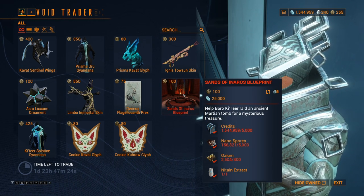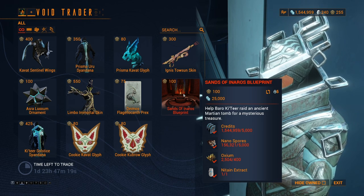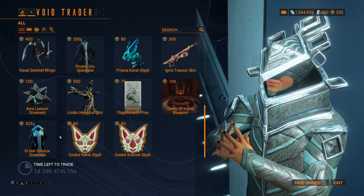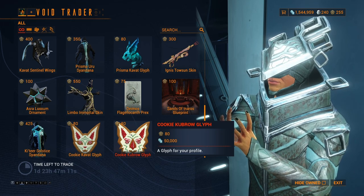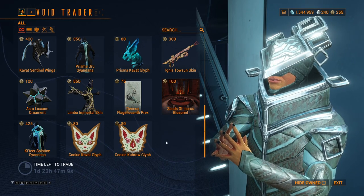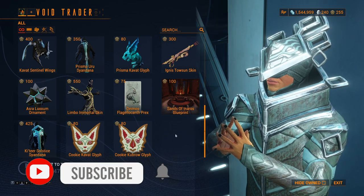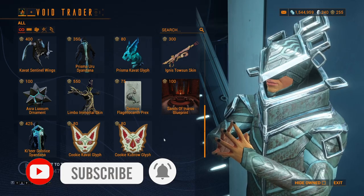Hands of Anaris Blueprint — you'll always have this on the PC platform, this is how you'll get Anaris. Katera's Sources, Cyan Donna, Kiki Kavat Glyph, and Kiki Kuba Glyph. If I had Anaris Prime here, he'd have the Void Beacon, but I don't, so he doesn't.